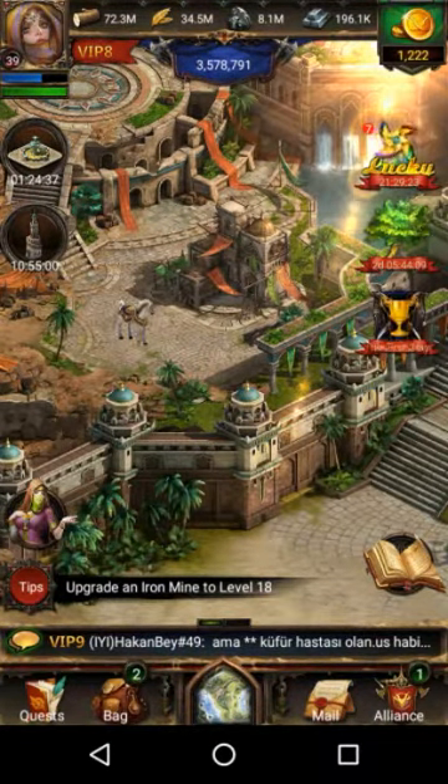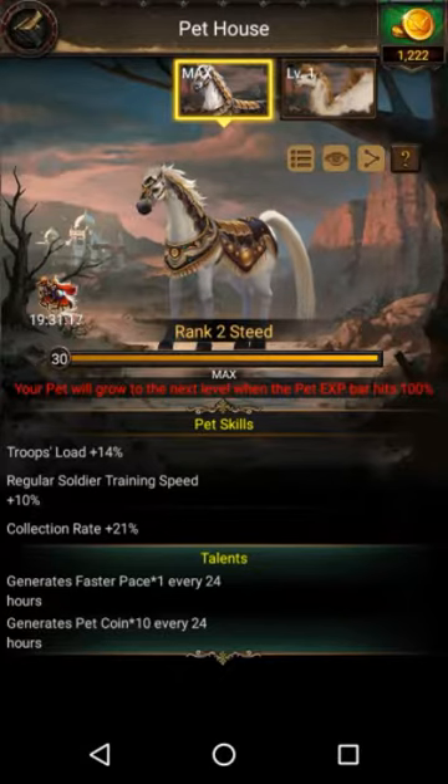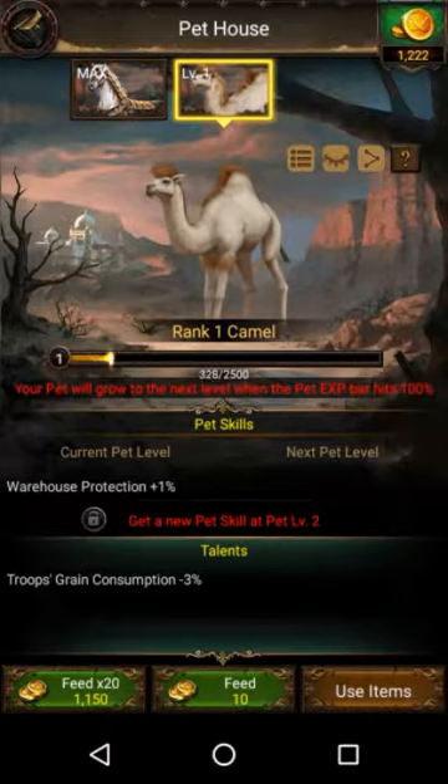Alright everybody, what is up and welcome back to a brand new video of Cocktail Drop. Guys, we have a new pet — I just unlocked it. Forgot to show a video about it, but I unlocked it because I saw I had enough badges. I'm like, get that sumbitch.